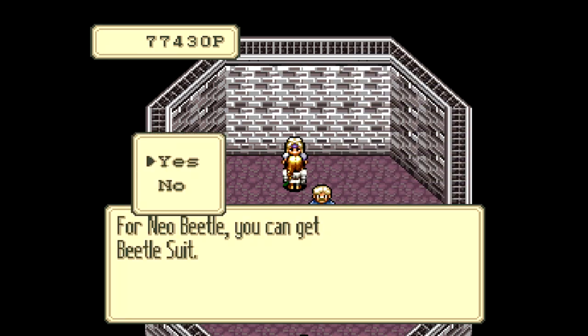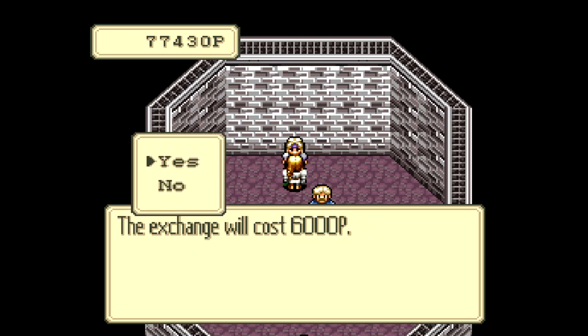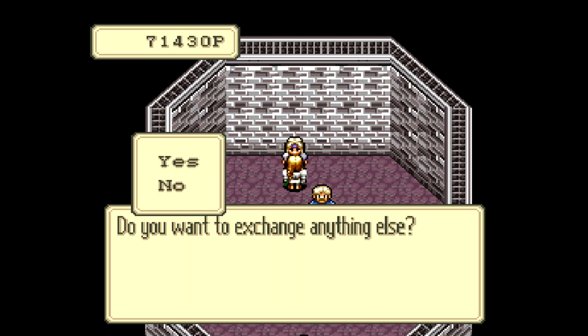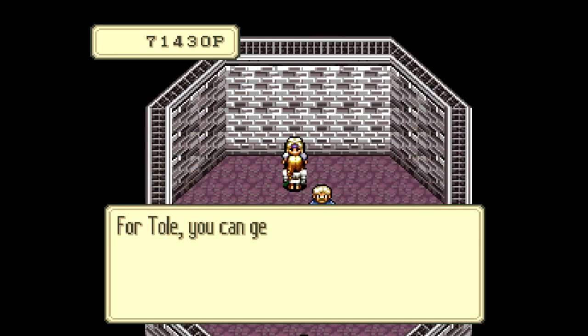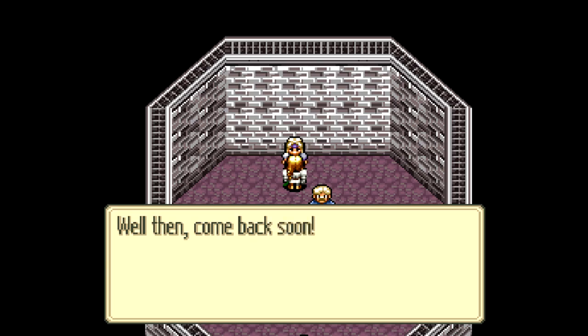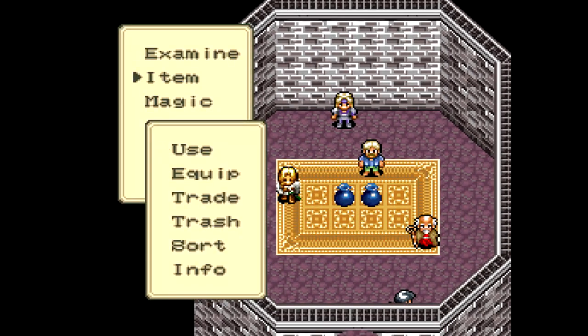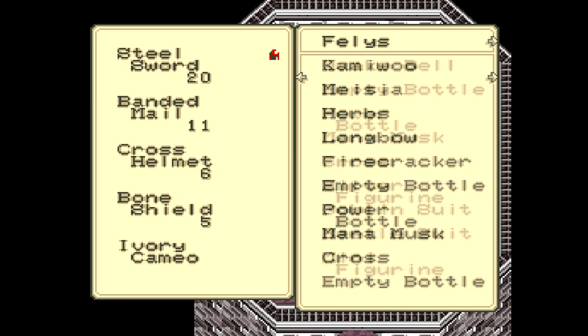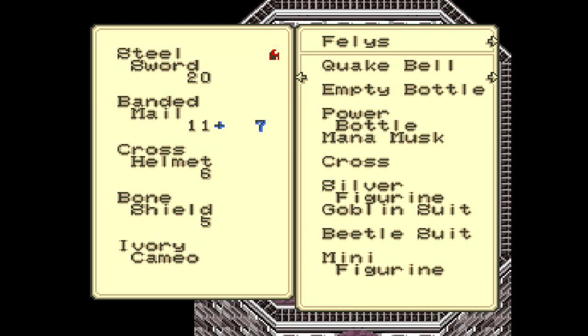There's a Neo Beetle here you could have found in the Great Tree Dungeon. The Beetle Suit has 60% resistance to fire magic, and 30% resistance to all the other elements. That'll be pretty good for either the main character or Tokyo. We might as well exchange the toll for something because I'm not going to use it anymore — I only used it to get my initial bankroll of platinum. By the way, all body armor has at least 30% resistance to all elements.